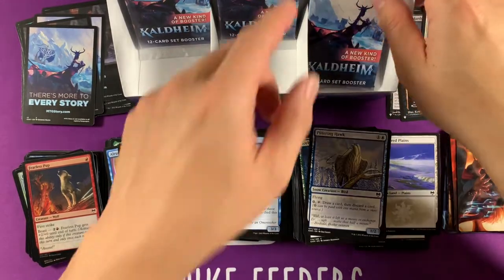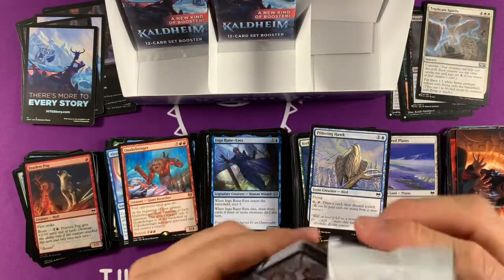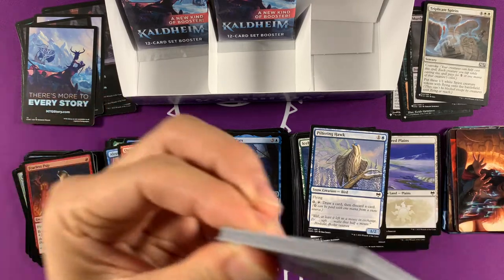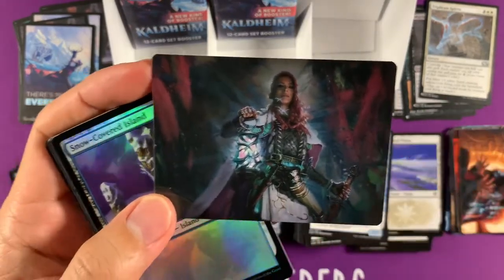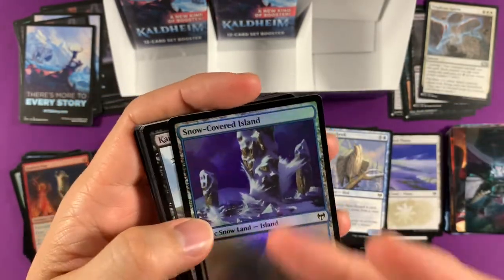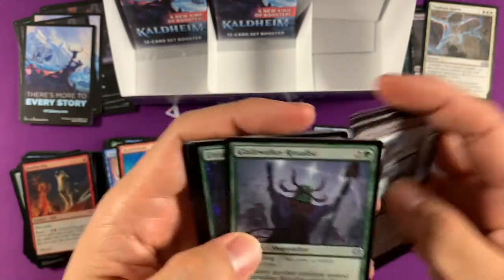Oh gosh — our girl Turgrid, right there! And the foil island we were asking for — sweet! That's right — we got a Turgrid deck tech. Icebreaker Kraken again — non-foil this time.